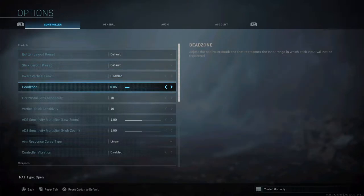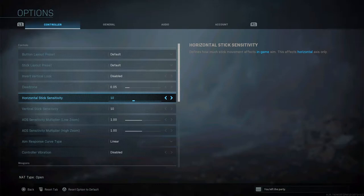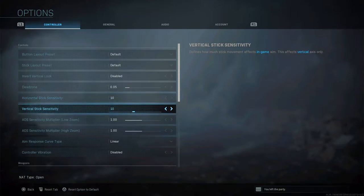Dead zone basically controls how much your stick moves when you initially touch it. If you just tap it, it may not move right away. The higher the dead zone, the more input is required before the stick registers movement. Sensitivity is probably the most important setting.